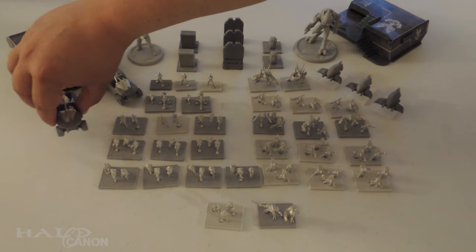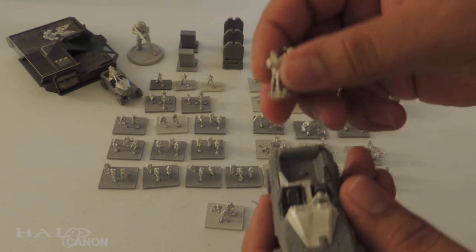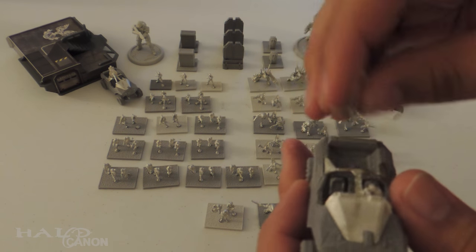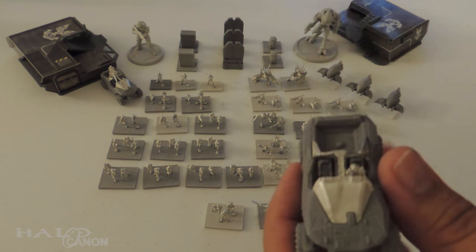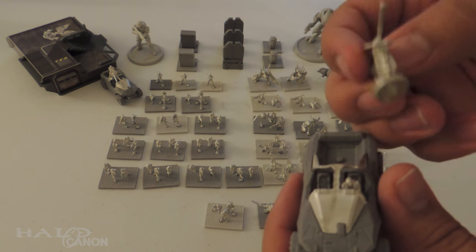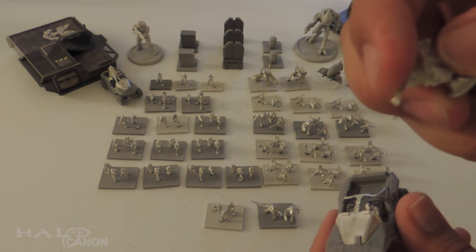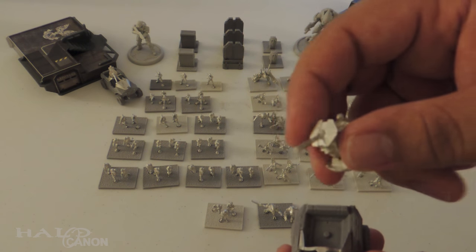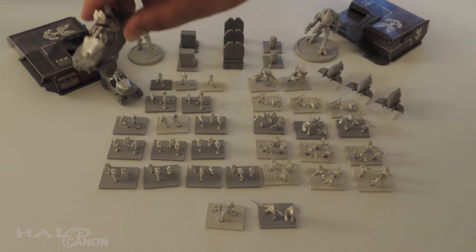Let's look at the Warthogs. The turret is not yet glued on — that's by choice. What I want to do eventually is get some Earth Magnets and replace the little peg here so the turret can not only detach when it's not being used but can also swivel. Mostly so it can detach, because these are pewter figures — most of these things are pewter — which means they're prone to bending and malformation, which a lot of these I actually had to straighten out.